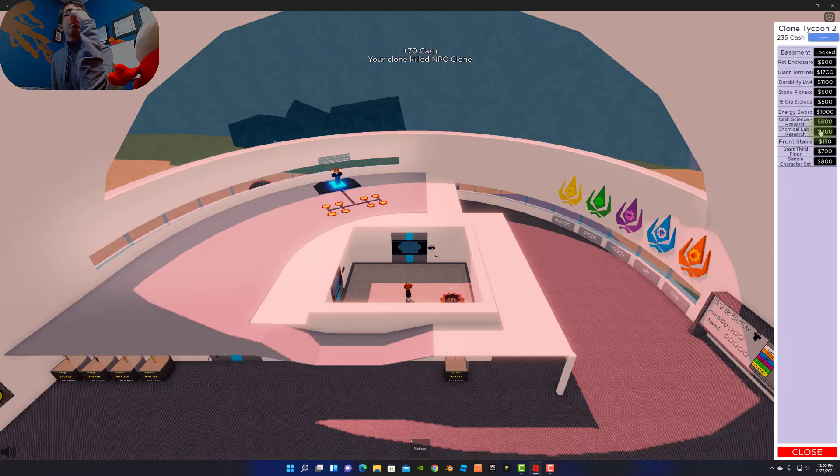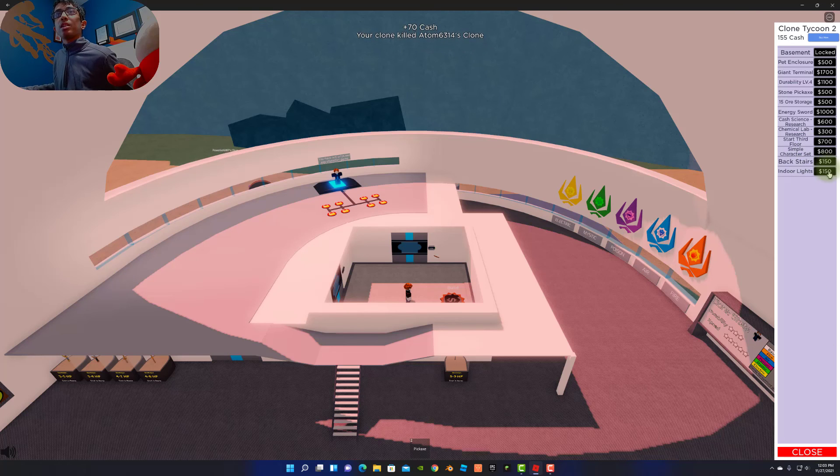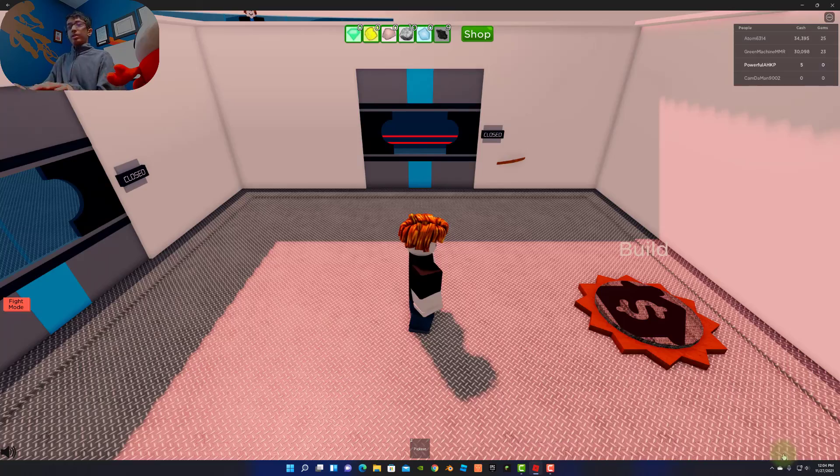Character selector — what? How? I can just use the front stairs. I'm just going to buy all of these things because I want my factory to look good. Yes, all I needed was that little bit of money. Indoor lights. Okay, I think that's enough for now.